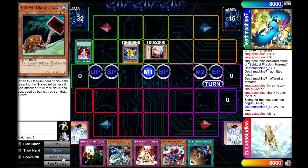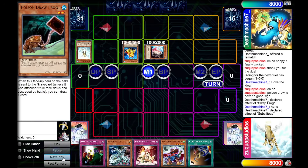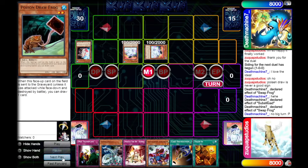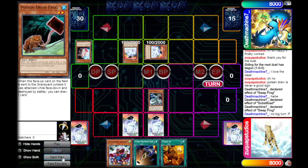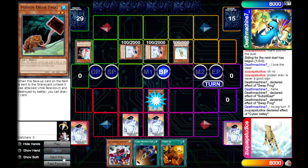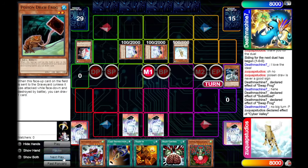He summons out the Substitoad, normal summons Swapfrog, uses its effect to send Treeborn Frog from his deck to the graveyard. He then activates Substitoad to summon Dupefrog, and uses Swapfrog to normal summon another Dupefrog — and we are Dupeblocked. We set two cards, normal summon Cyber Valley and pass. My opponent summons Treeborn Frog in attack position, switches this Dupefrog, goes into the battle phase and procs our Cyber Valley's effect, letting us draw a card and banishing it. Then they just pass their turn.